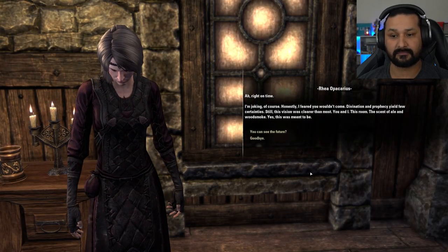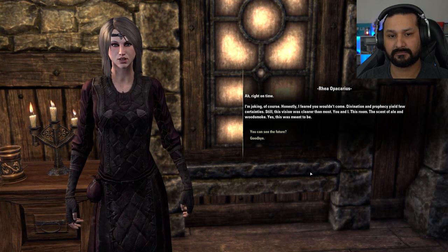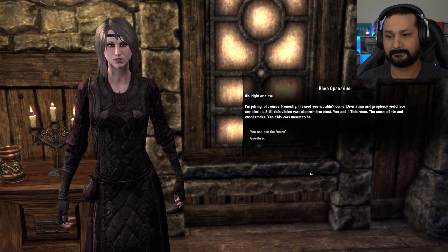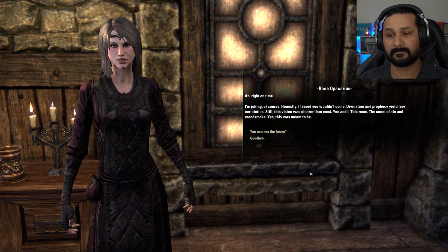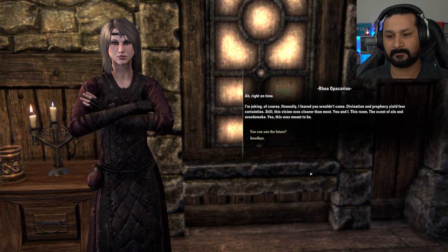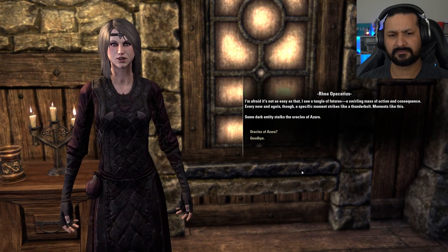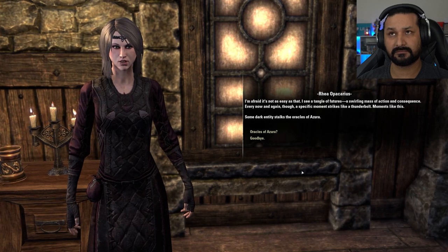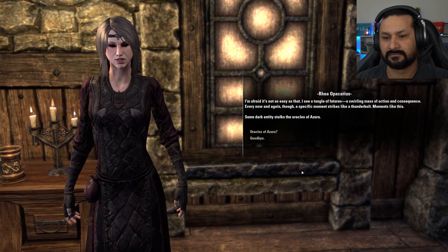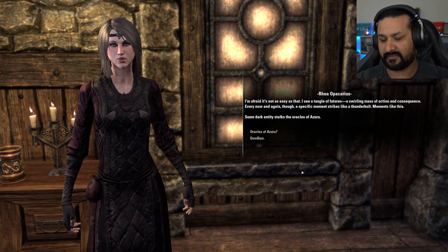Right on time — I'm joking, of course. 'Honestly, I feared you wouldn't come. Divination and prophecy yield few certainties. Still, this vision was clearer than most — you and I, this room, the scent of ale and wood smoke. Yes, this was meant to be.' You can see the future? 'It's not as easy as that. I see a tangle of futures, a swirling mass of action and consequence. Every now and again, a specific moment strikes, like a thunderbolt.'